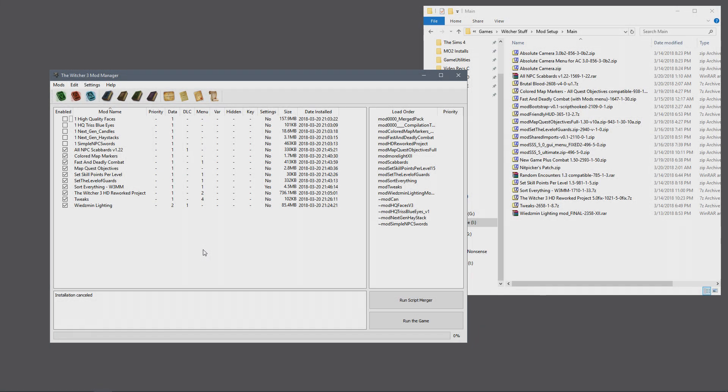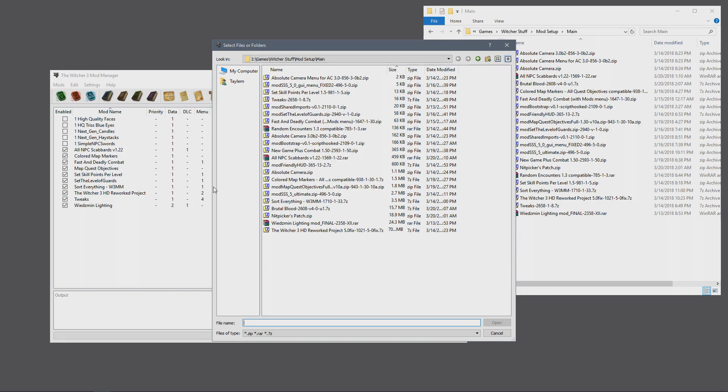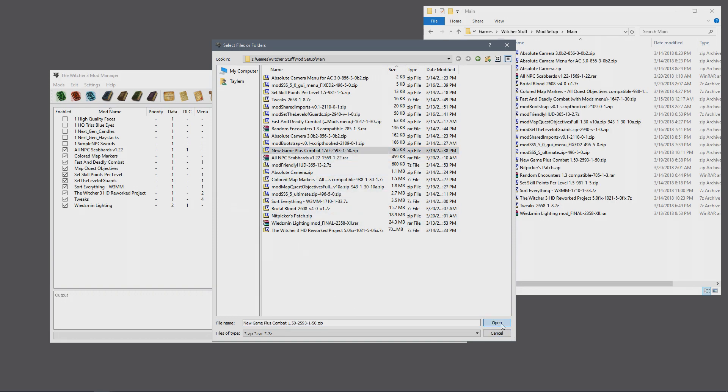The two mods I'm going to show you how to install next are New Game Plus Combat and Random Encounters. Random Encounters is a little bit of an older mod, but it still functions. It has some steps that none of the other mods I've installed utilize — it uses a method that not many mods these days worry about. But the Random Encounters mod is so awesome I just have to have it. We'll do New Game Plus Combat first, as it is the easier of the two.